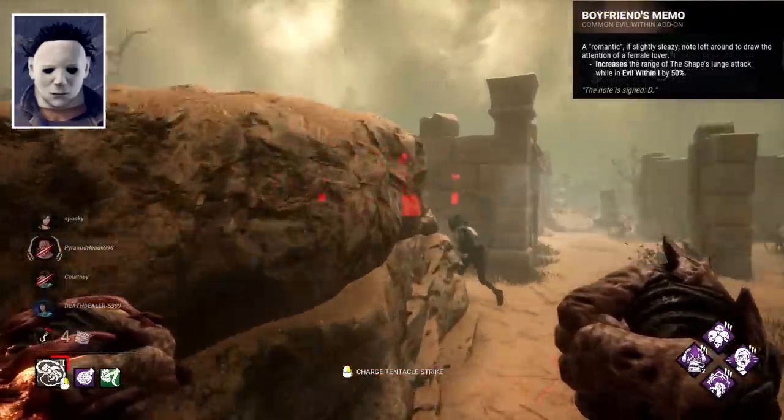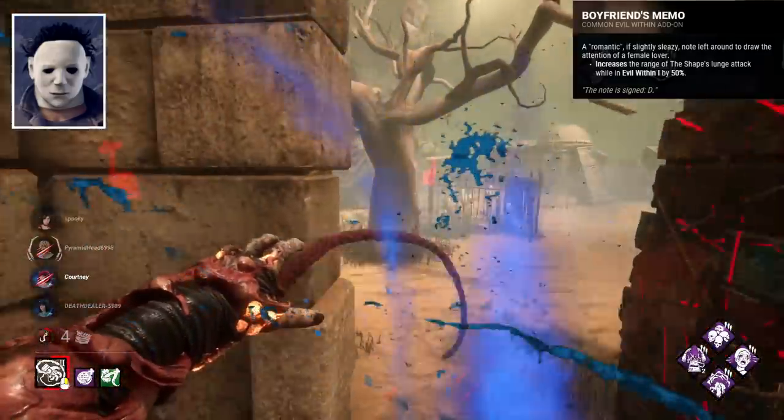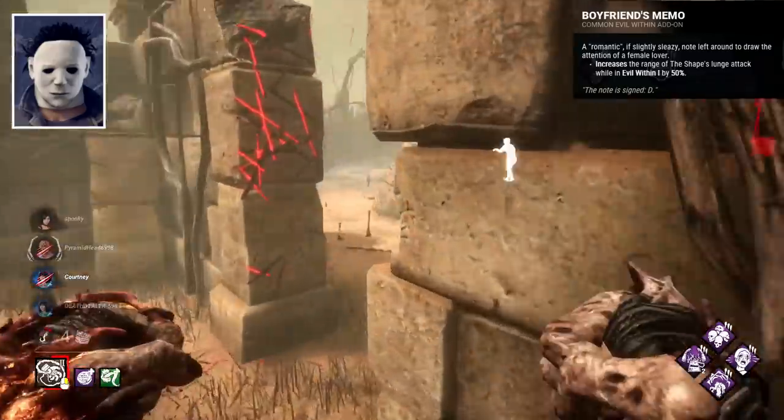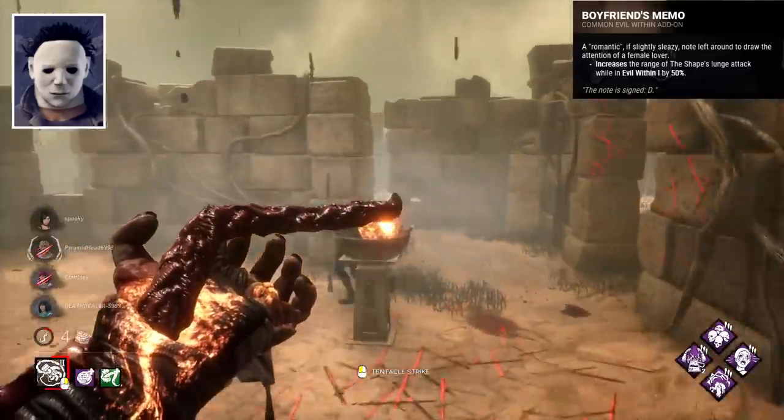Boyfriend's Memo is his worst add-on, giving your tier 1 a 50% longer lunge range. This is basically only good when paired with Scratch Mirror. You're never really going to spend long in tier 1 otherwise.